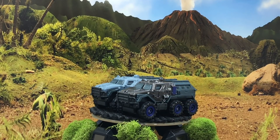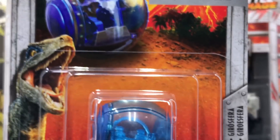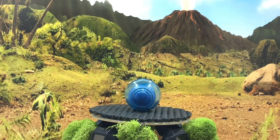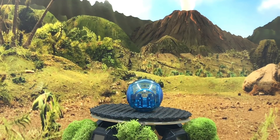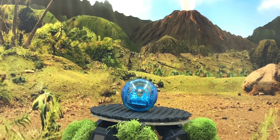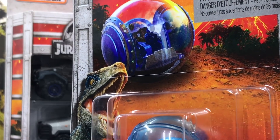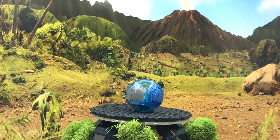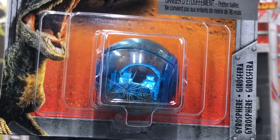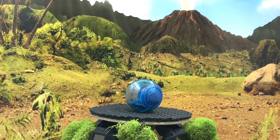Here are some models unique to the movie and unique to Matchbox as well, starting with the Gyrosphere. I've seen this in the trailer rolling down a hill trying to get away from some dinosaurs — and maybe a volcano — then falling in the water. The outside is plastic, the metal inside with the seats stays still while the rest of the ball rolls. How cool is that! And yes, we do have a Battle Damage edition — you can see it's taking a hit, the glass is cracked, and it's also a little muddy.